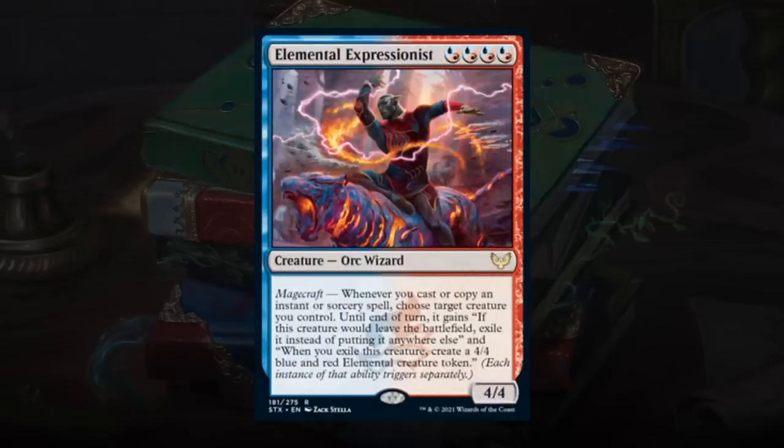Elemental Expressionist is a hybrid blue-red 4/4 Orc Wizard with magecraft: choose a creature you control — until end of turn it gains 'if this creature would leave the battlefield, exile it instead, and when exiled this way, create a 4/4 blue-red elemental token.' This essentially upgrades smaller creatures into 4/4 elementals, and the Expressionist itself is 4/4 — solid stats for blue-red which typically doesn't get big creatures, and it plays well alongside cheap instants and combat tricks that trigger magecraft at instant speed. Not quite A level, but easily a B.